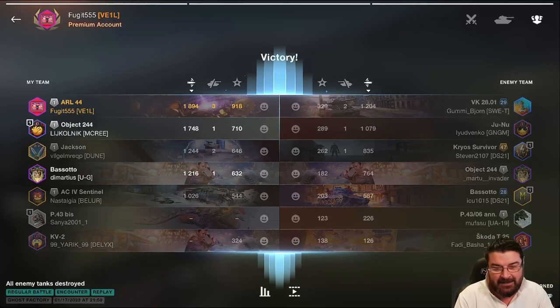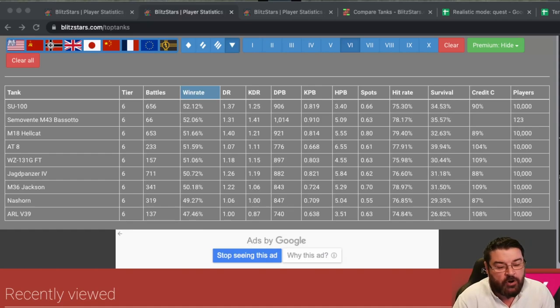Last but not least, we're looking at the best TD, and again it's not one of my favourites. Back in Blitz Stars, the SU-100, the Soviet TD in tier six, takes the top spot. After 656 battles it has a 52.12 win rate. The Semovente M43 Pesoto is nipping at its heels, as is the M18 Hellcat. Damage per battle is 900 — pretty low considering the Pesoto does over 1,000 — but the gun on this one is pretty troll. Hit rate of 75 percent, again because the gun is pretty troll.